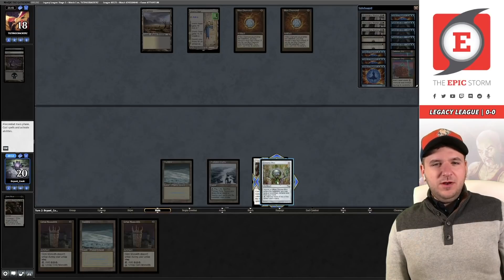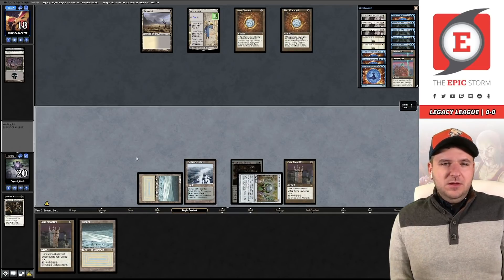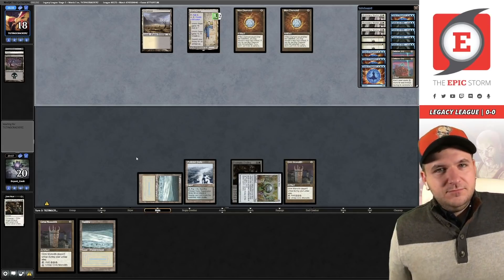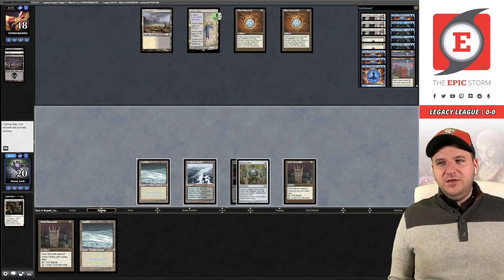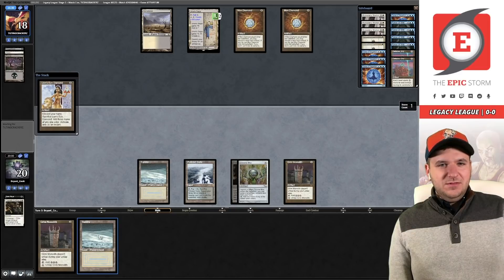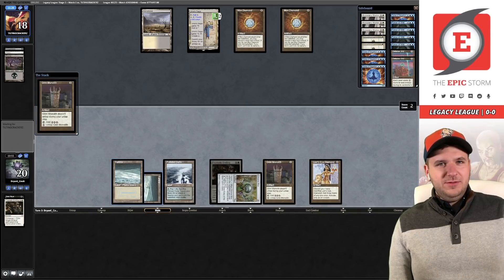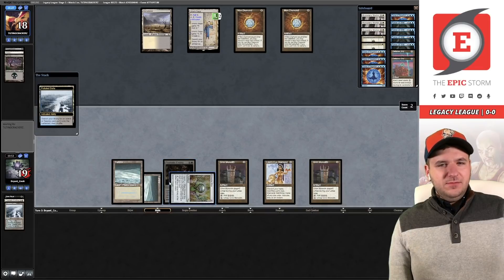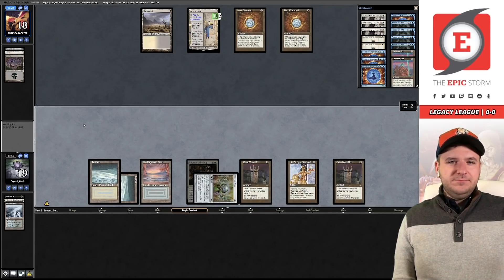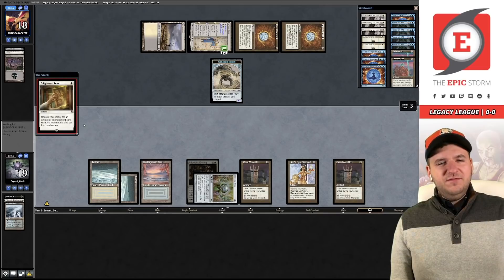I want to play out the black source here in case we get hemmed in — it's kind of free to do. We're just begging to draw a Wishclaw Talisman now, or Transmute Artifact. A Diamond — okay, let's put all of our stuff into play. I wonder if I should fetch before the Saga goes off, probably because I do want a black source. We're knocking the top of our deck for an Aether Vial — nine cards if you include the Echo of Aeons.